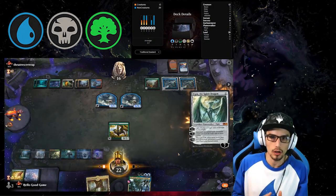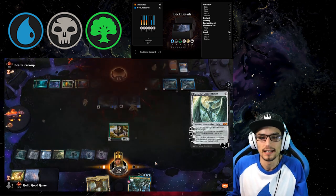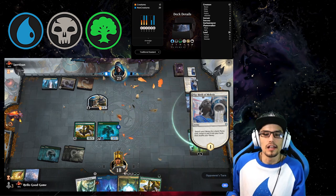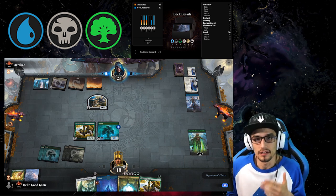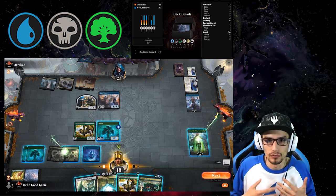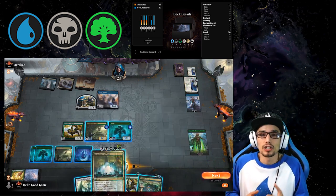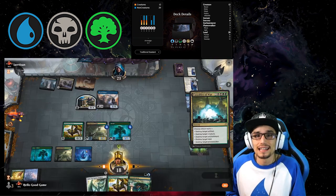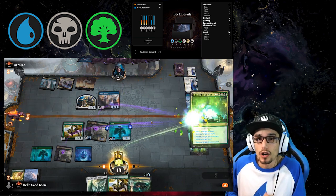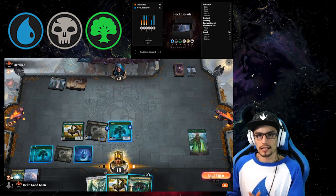Next up we have Land Destruction or Land Lock. These decks focus on destroying your opponent's resources or limiting the amount they can play. To exemplify this, we'll be playing Sultai Land Destruction or Sultai Control — a really cool deck that mixes elements of midrange with control. We have stuff like the Grazer, the Spiral, Uro, and Cultivate to help us ramp into very oppressive spells. My favorite is Casualties of War — not only a classic land destruction card, but also key forms of other removal. We can choose one or more: destroy target artifact, creature, enchantment, land, or planeswalker. Potentially getting five cards off your opponent's board state for just one card is extremely oppressive.